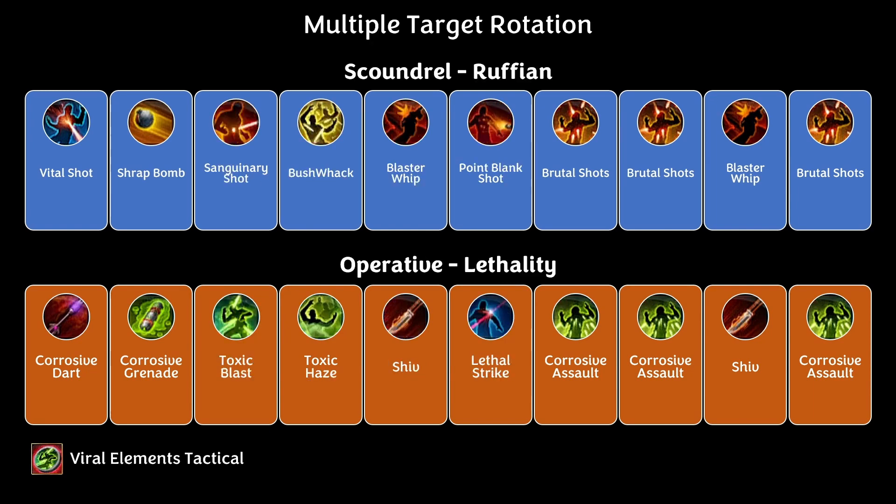For the AoE or Multiple Target Rotation, pick the strongest target in the group and use the Viral Elements Tactical. The sequence is: Vital Shot, Shrap Bomb, Singenary Shot, Bushwhack, Blaster Whip, Point Blank Shot, two Brutal Shots, Blaster Whip, Brutal Shot.